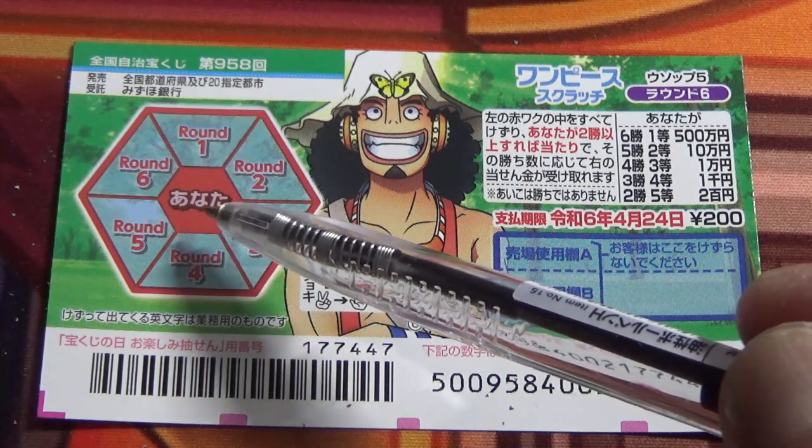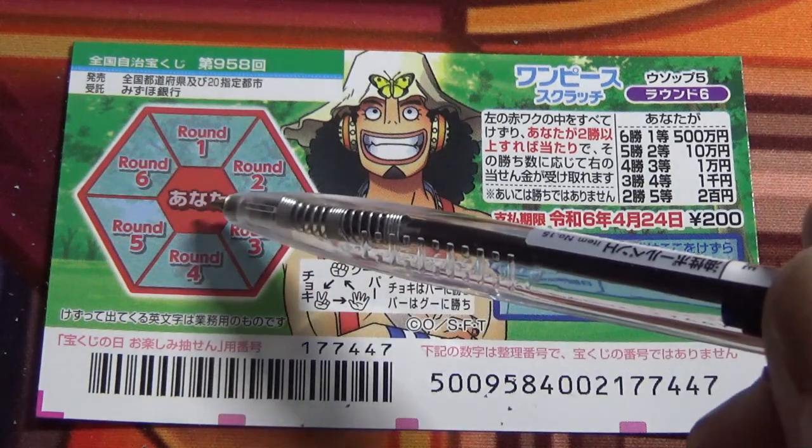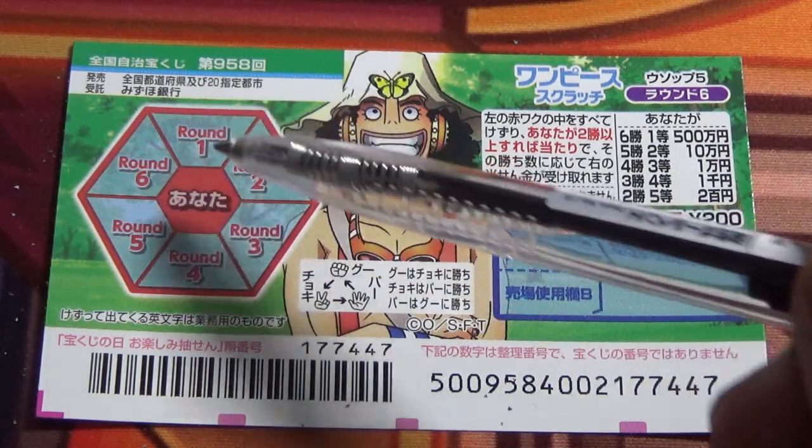It says Anatta, which means 'you'. You're going to scratch the center, and whatever picture is revealed here is what you need to win against.